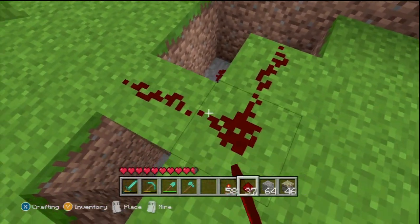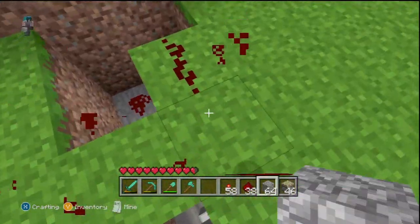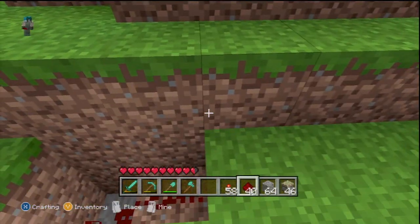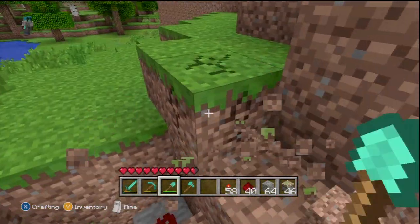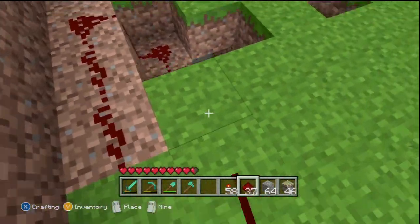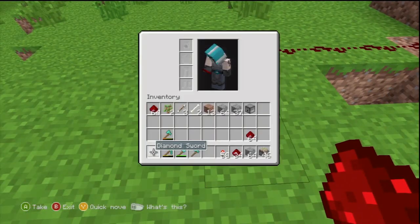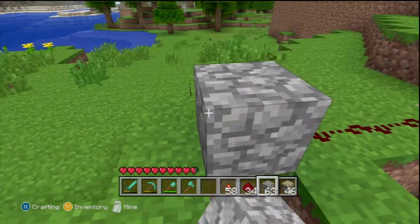Let me just build this around there — this is where the gap's going to be. I'm going to neaten this up a bit and build it around like that. This isn't going to be the best-looking thing because I'm just putting a couple of stone blocks — it's the only material I have on me at the moment.